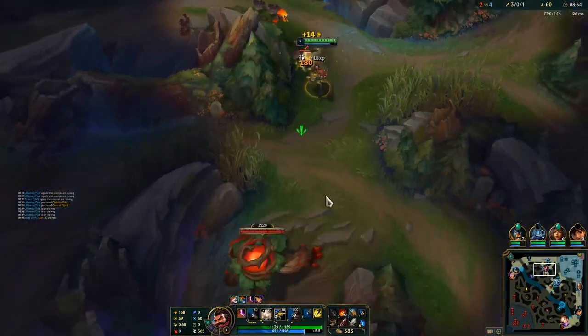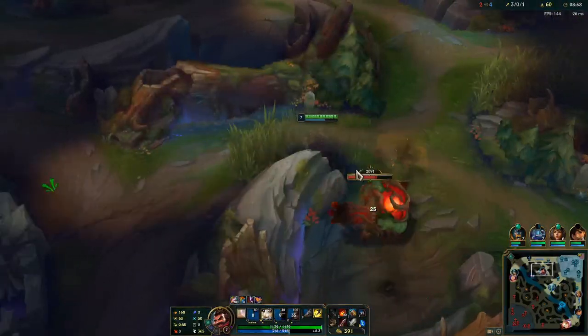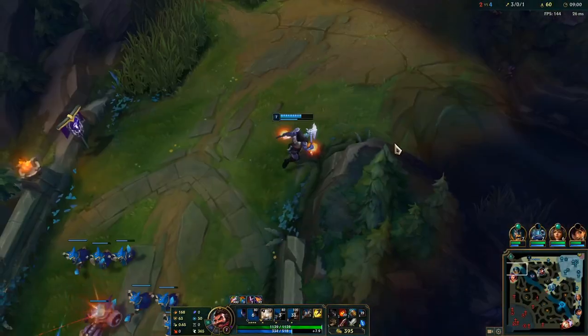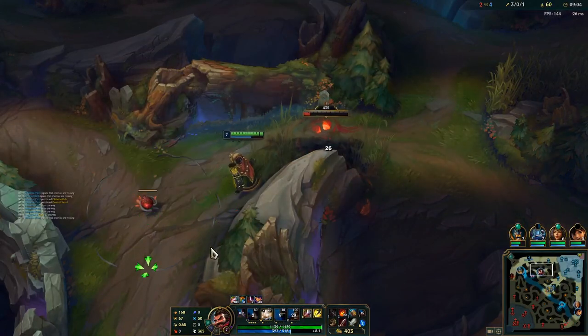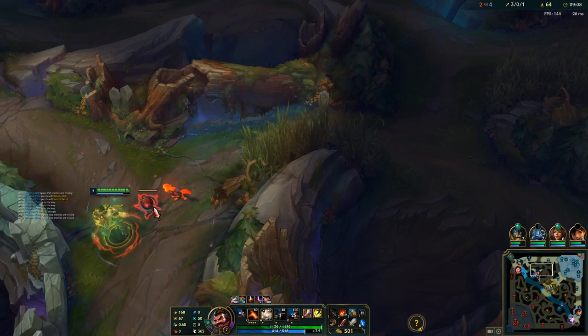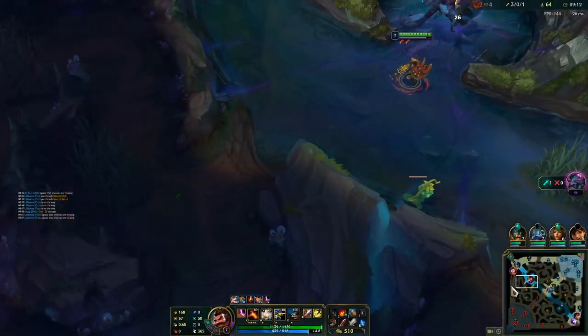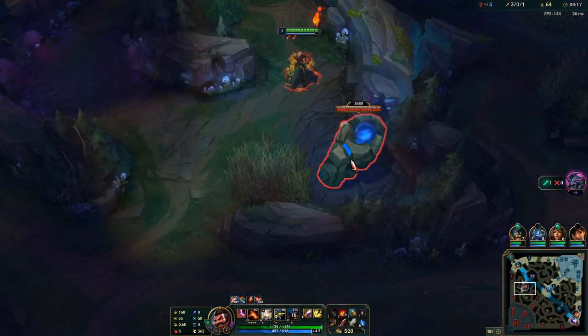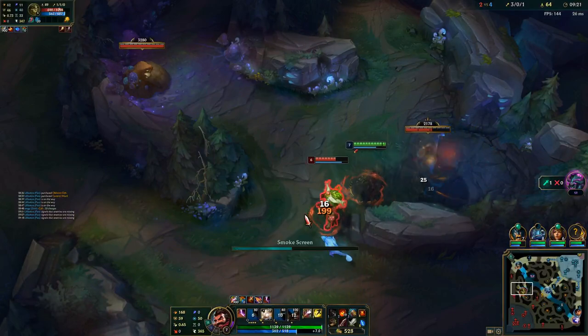Quickly grabbing krugs. Missed a small one but it's not worth going back for. I want to take my red here and then invade Ivan on his blue — a little bit of a risky play I guess, but I'm okay with it. It's definitely within my risk appetite to go in here. It's not even marked — oh hello!